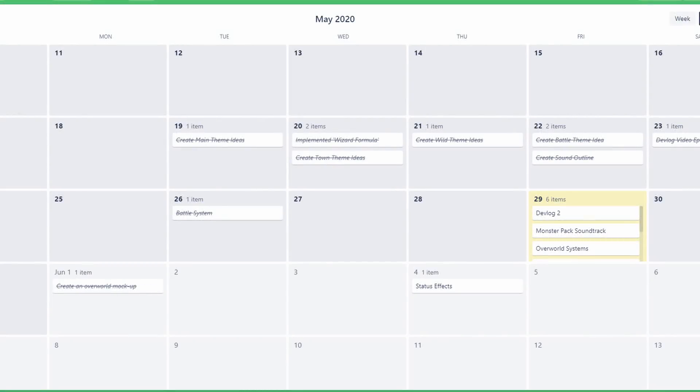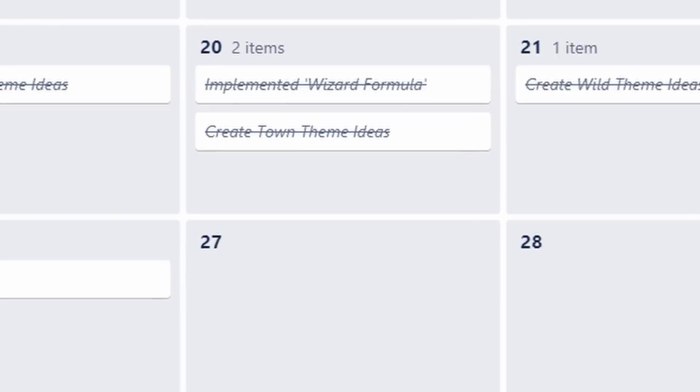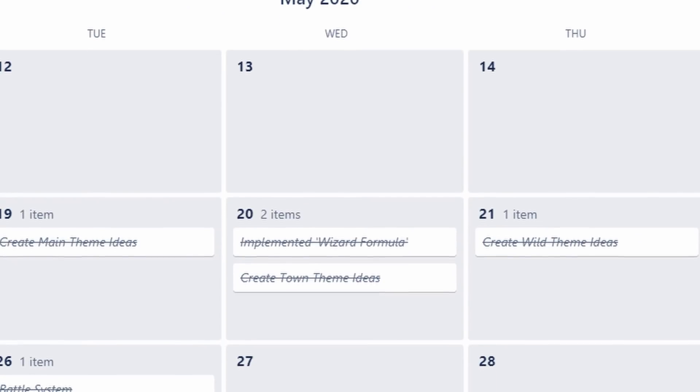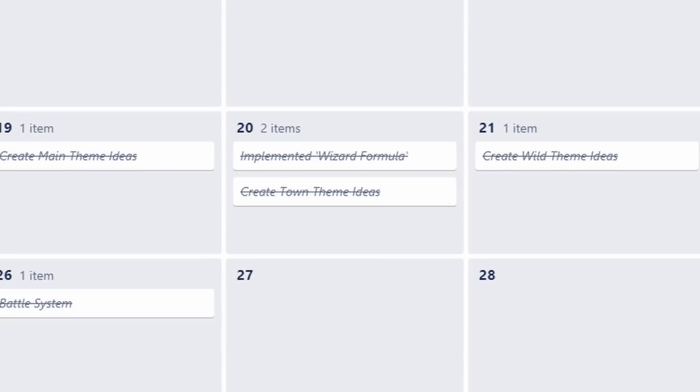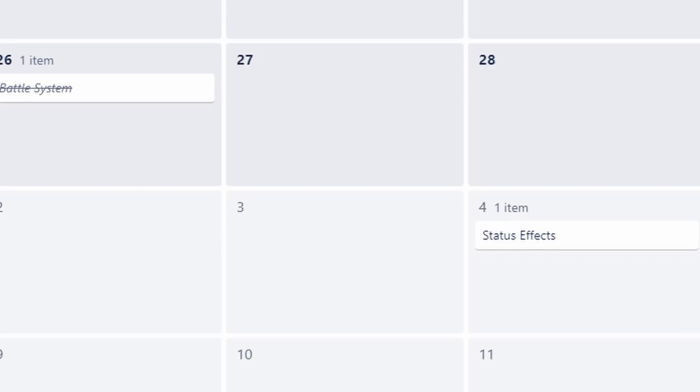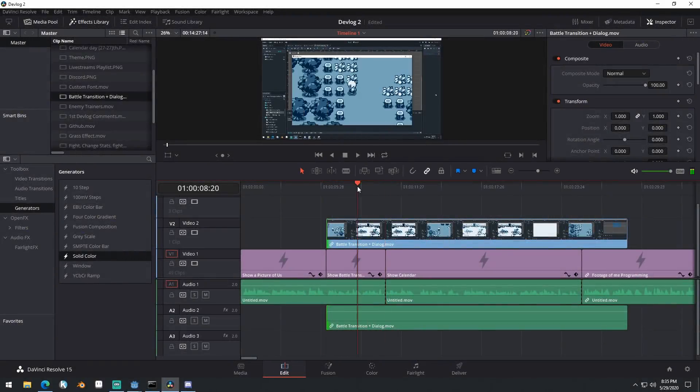Our plans after that are to take a look at our calendar. We're going to sit down and re-evaluate it. You probably noticed before when we showed the calendar that it was more detailed initially and got less detailed as we got farther out, because it's just harder to tell how things are going to go.